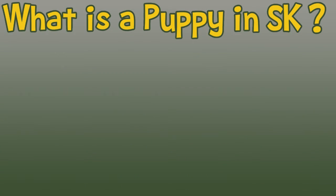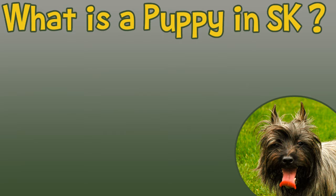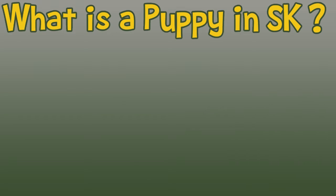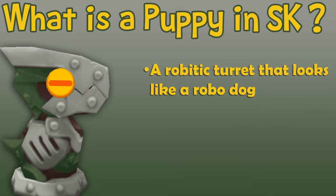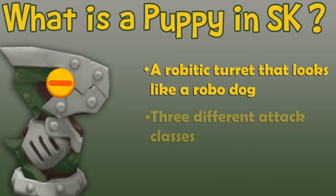First up I'm going to be answering one of the most basic questions: what is a puppy in Spiral Knights? Many of us know puppies to be little cuties that walk around on four legs, but that's not the case in Spiral Knights. They are little robotic constructs that kind of look like a dog, and puppies belong to one of three attack classes.